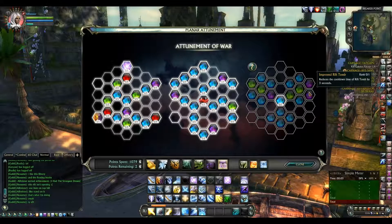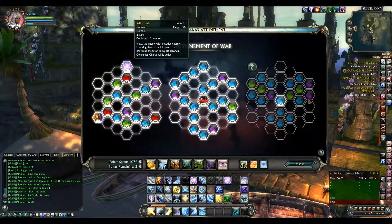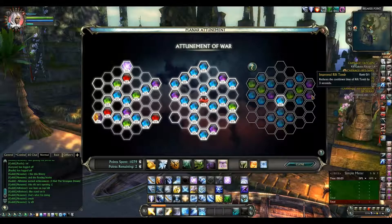We also get a reduced cooldown on Rift Tomb by 3 seconds. The current cooldown is 2 minutes, so... big whoop-de-doo.